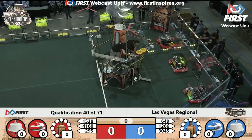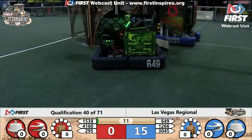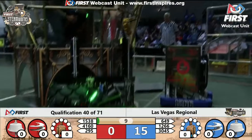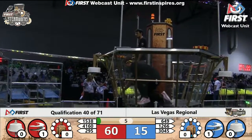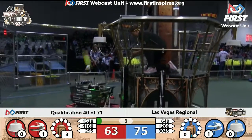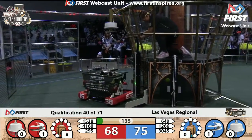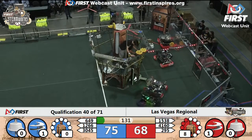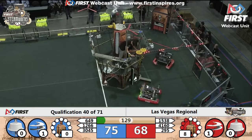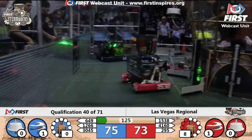Alright, we are off here in qualification match number 40. Looks like we have a gear delivered by the Double Duckies, a gear delivered by the Holy Cows, and now some fuel being fired into the Red Alliance's high efficiency boiler by Red. In total it looks like we will have a 75-68 lead for the Blue Alliance as drivers take control. 8 kPa accumulated by the Red Alliance there in autonomous.